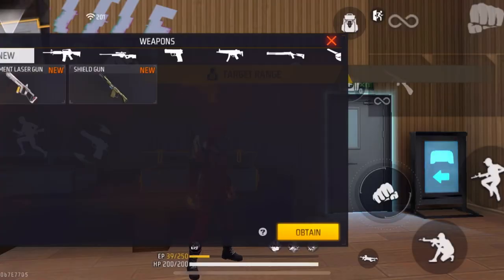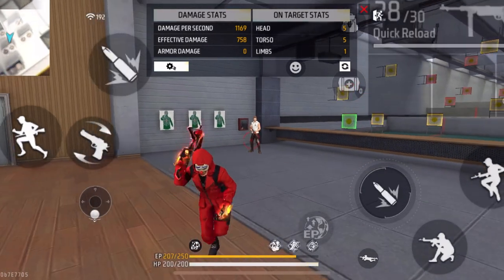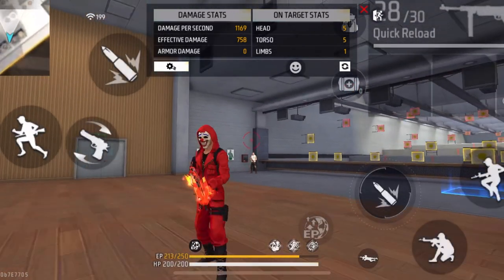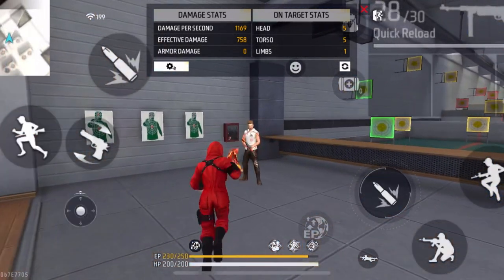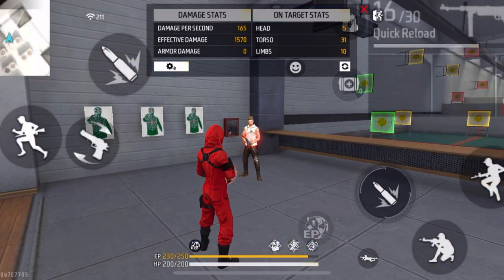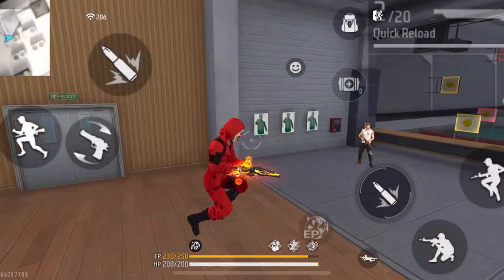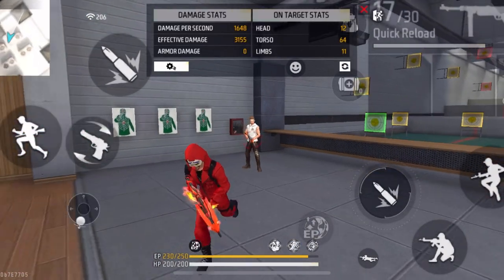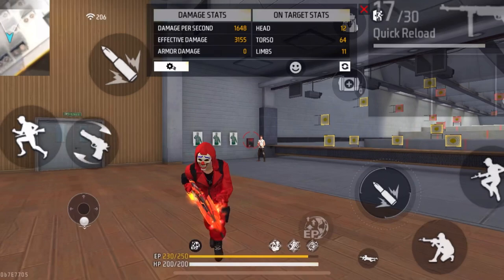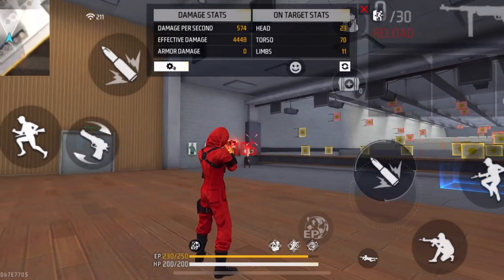The first tip is regarding shotguns and SMGs. If you are an SMG user going up against a shotgun user, try to maintain distance with your enemy. Most of the time when we try to do drag headshots in short range with SMG guns, the aim gets stuck in the enemy's body because of the default aim. So it can be hard to headshot an enemy using SMGs in close range. SMG drag headshots work a lot better when you are a bit away from your enemy, so I recommend you to maintain some distance when attacking shotgun users.